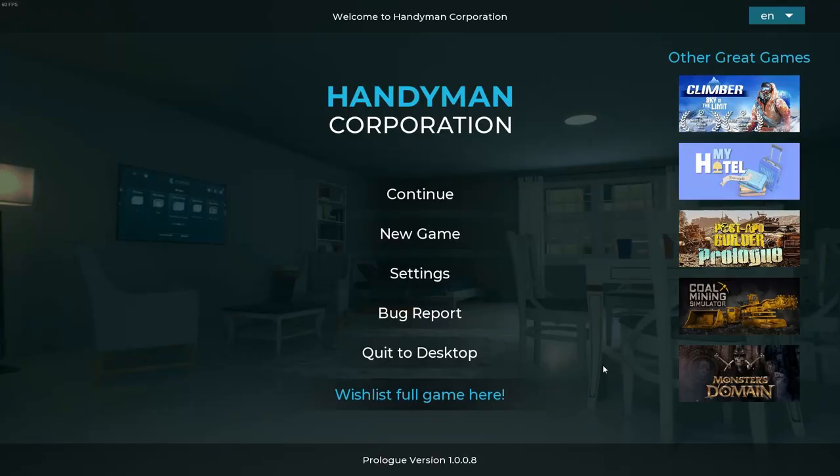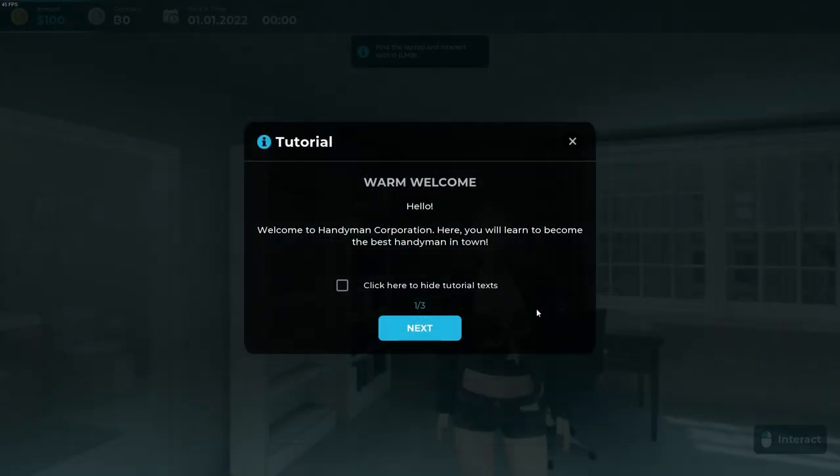Hey everybody, welcome back to the channel! Today we'll take a look at a new game coming out on Steam called Handyman Corporation. This is the prologue — it's free to pick up for everyone on Steam right now, it came out on December 16th. I've played it a little bit just to get used to the controls. Let's hit New Game.